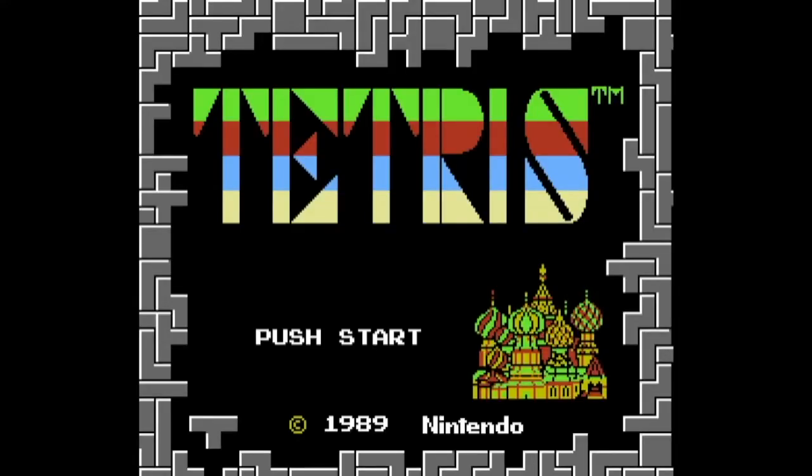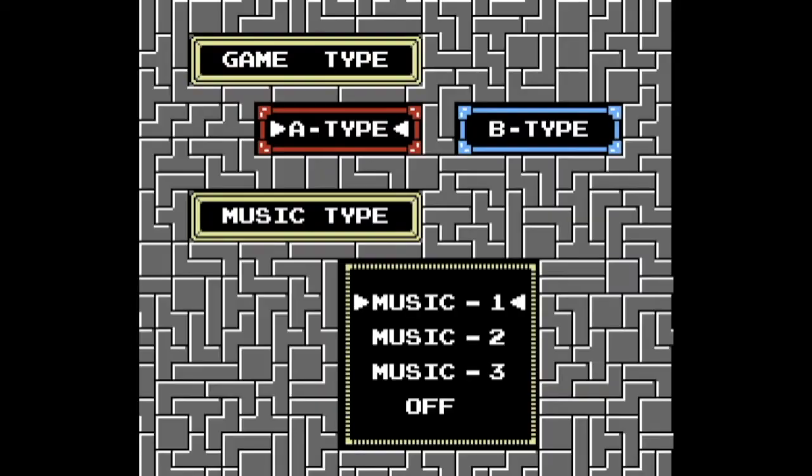Pressing Start after 256 frames from starting the game will skip the copyright screen, which would normally last for 512 frames — about 8.5 seconds if not interrupted. Once you're at the menu screen, pressing left or right will change the game type between A type and B type, and pressing up and down will change the music to type 1, 2, or 3. A type is the endless mode played in competitions; B type is the challenge mode where you have to clear 25 lines. For this tutorial I'll be selecting A type.